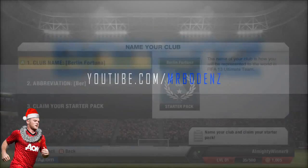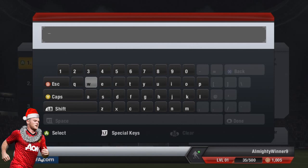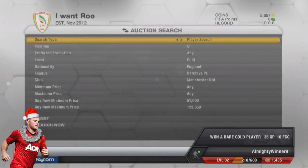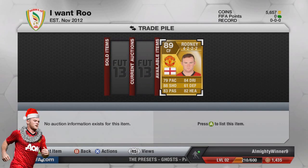'All I Want for Christmas is Roo' was such a success and I was so happy to bring it to you guys. I just wanted to do a little off-series from Finding Fortune since it had been going on for so long. At Christmas time I thought, let's do this random little series. I traded up to normal Rooney for about 140k, eventually buying him for 121,000 coins — what a bargain. The first episode got around 700 likes, which was huge for my channel size at the time, around 5k–9k subscribers.